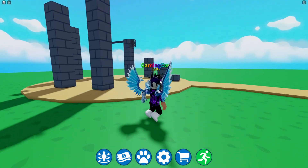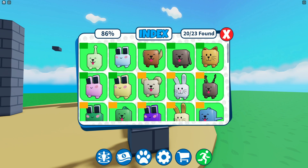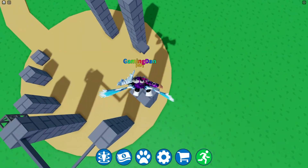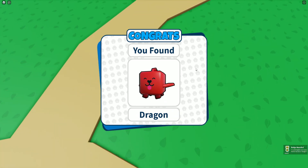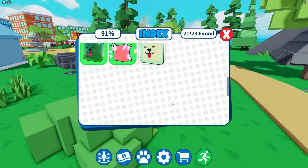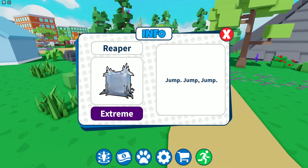Let's quickly claim this one over here. How many left? We've got two more left to claim. Let's jump up here, then over here, and we can get the dragon — there we go, we've got the dragon! That's going to be it for the main walkthrough. There are two more you can claim around the map: the reaper, which is extreme, and then there is the huge slime.